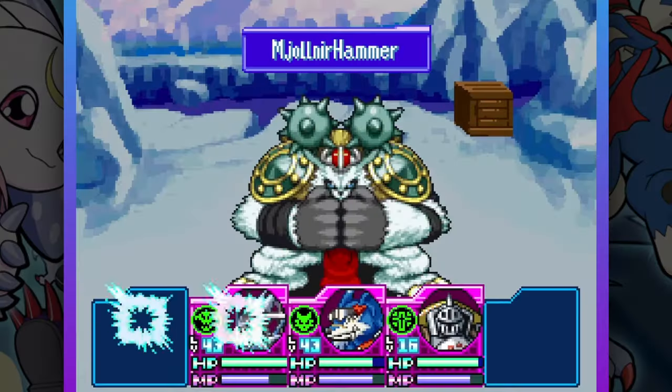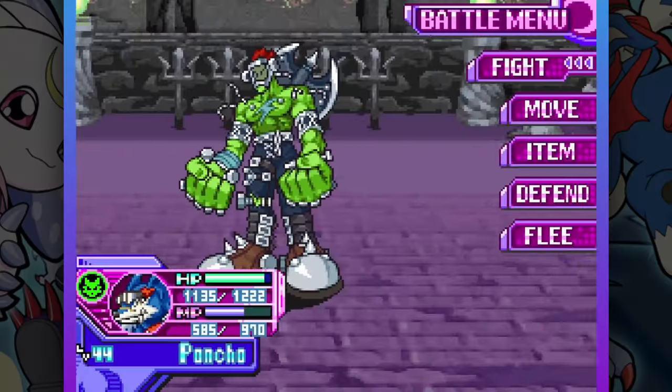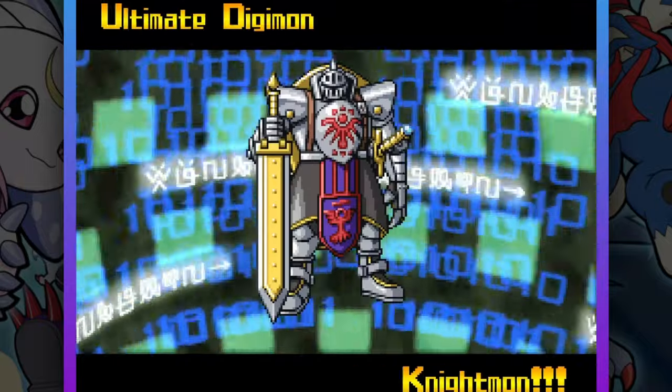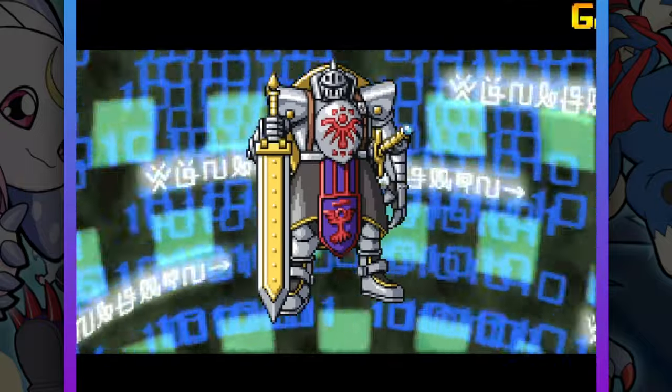During the next side quests, I fought some fishmen and I fought Frankenstein. During the grind, Kronos digivolved from a Clockmon to a Nightmon and has finally caught up to the other ultimates in my team. With 3 ultimates now, the next Union Quest should be a breeze.